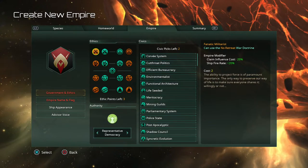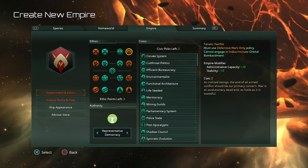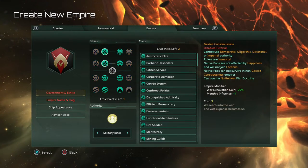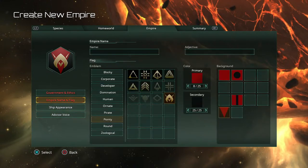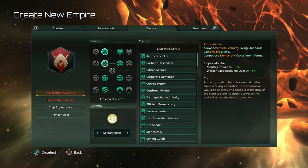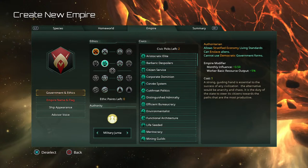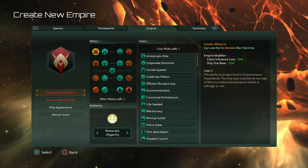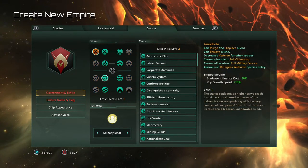Now the Empire ethics tab is where it starts to get a little more confusing if you haven't played a civilization or empire-type game before. Go through and read each one carefully. You're allowed to select either up to three ethics or one fanatic ethic and one regular ethic. I always prefer Fanatic Militarist because it gives you ship fire rate +20% right off the bat.